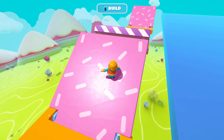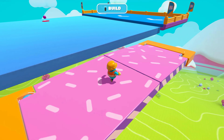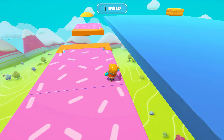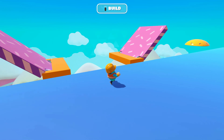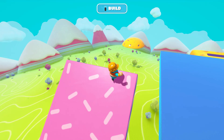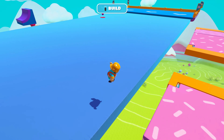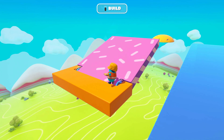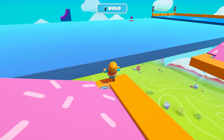We also got a new obstacle: the drawbridge from Night Fever. It opens and closes, which I think will be pretty useful. You can use it like in Night Fever, or lay it flat so players have to time their jumps. It's a cool feature and could be really fun to use with the power-ups.